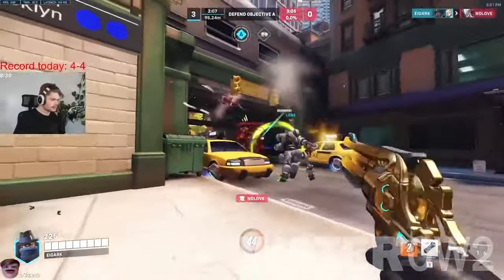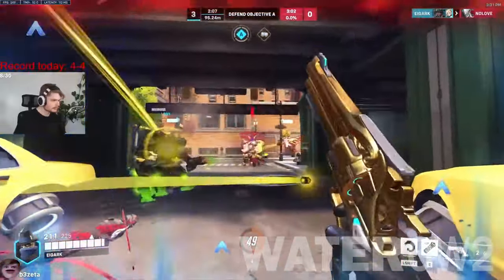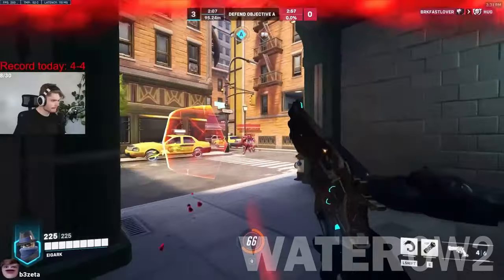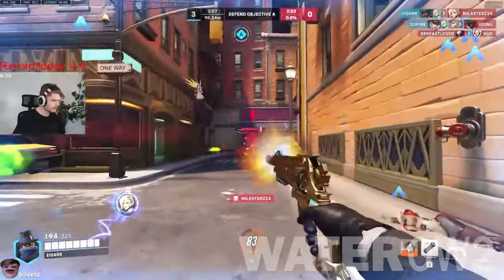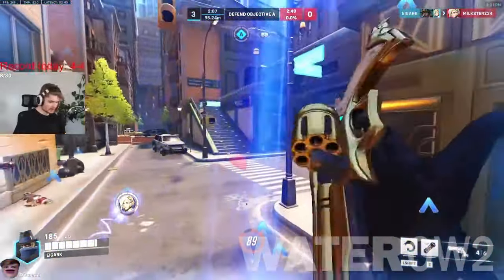Cassidy Counters. Genji can deflect Cassidy's High Noon ultimate, sometimes resulting in an instant kill on Cassidy. Heroes with shields like Reinhardt and Winston can hide themselves and their teammates from High Noon. Going with a straight Cassidy duel — if you're better at hitting shots or landing grenades — is a good counter as well.